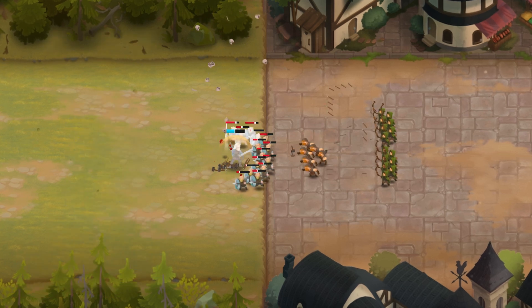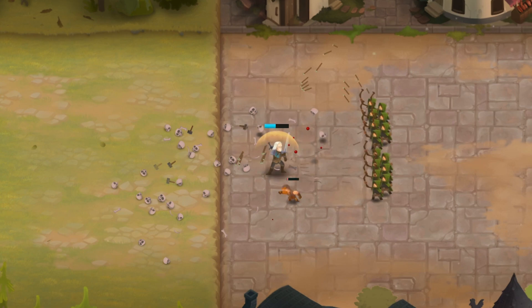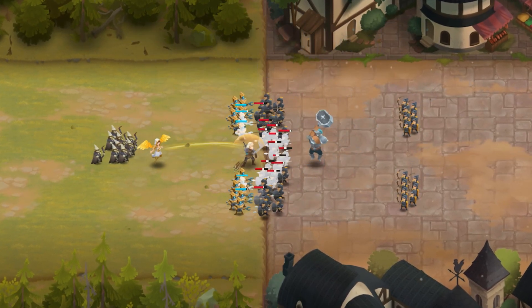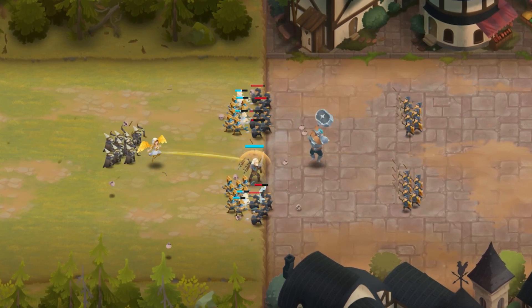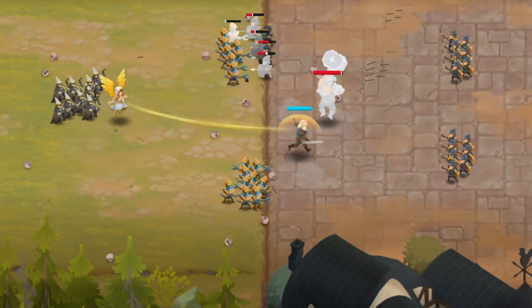Its most notable special ability is the Personal Shield, which fully protects against ranged attacks. This makes the Monster Hunter almost invincible against certain types of armies. In addition to the Shield, its attack has a chance to freeze, burn, and stun groups of enemies in front of it.